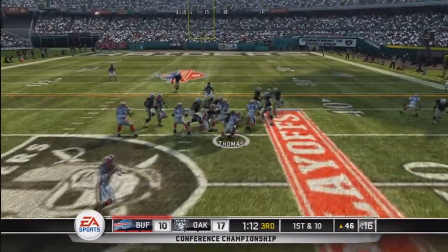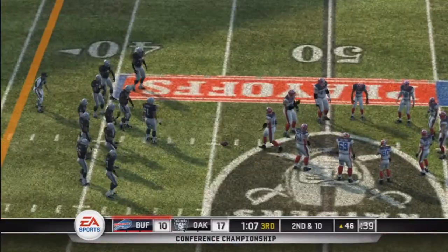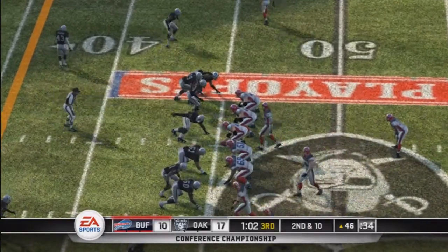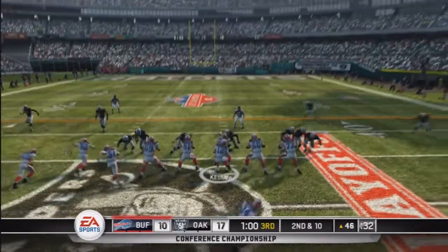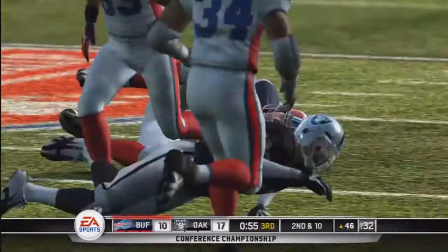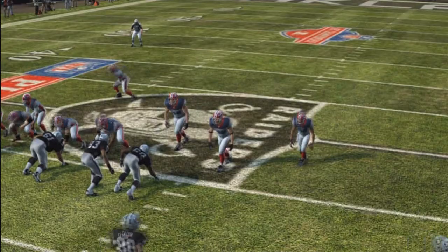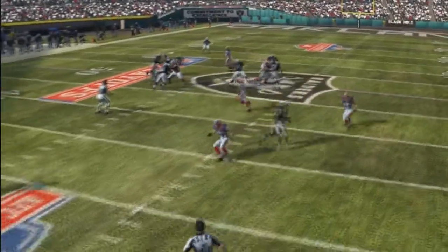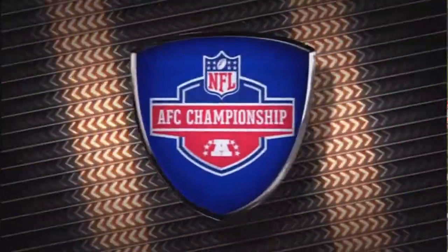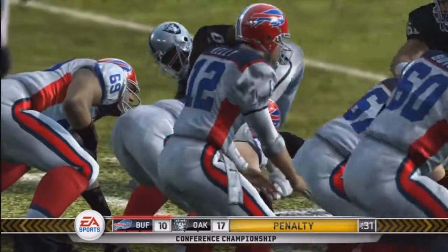First and ten from the Raiders 46, handoff and he gets taken down — Thurman Thomas another no gainer, bringing up second and ten. A good punt was returned by a great returner, so the Bills start this drive in Raiders territory. Don Beebe gets down to the 30 yard line — a nice drive again by this Bills offense and now they're nearing the red zone. Don Beebe the security blanket for Jim Kelly; when he can hit him consistently you know Jim Kelly is going to have a good day.